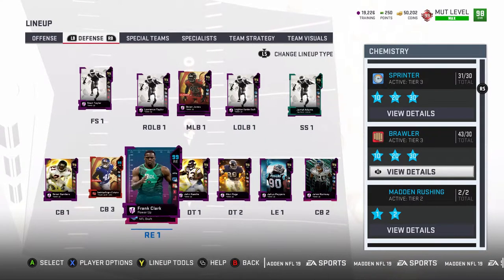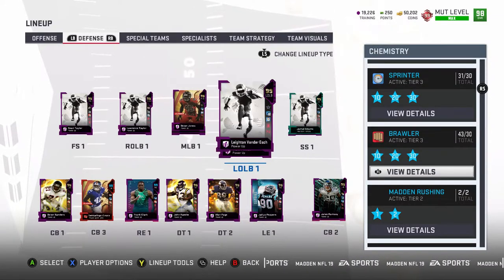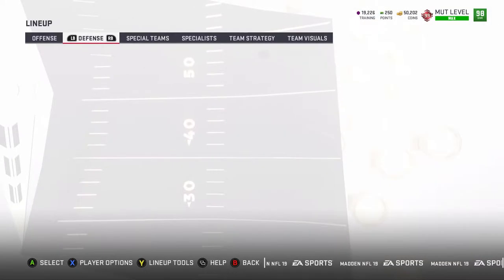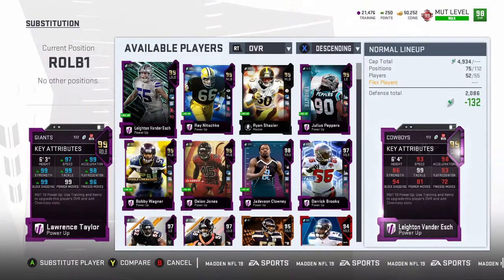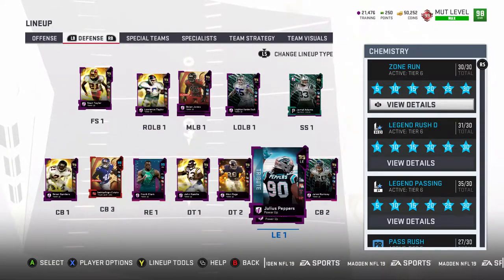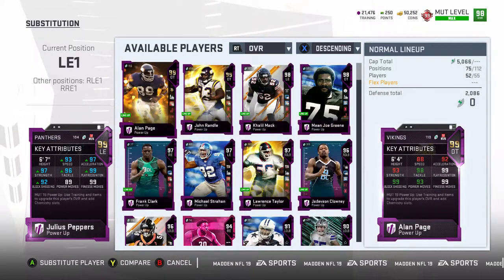Back to the best card on defense — that's a tough one. I will say I like Lawrence Taylor. He's been consistent throughout the whole year; 97 speed is amazing, so that's number one. Number two, Julius Peppers — I may get disagreements on this, I do not care.